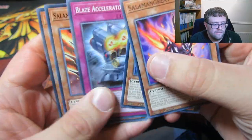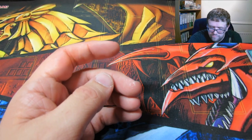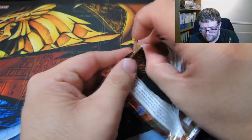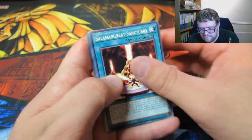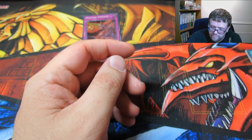Salamangreat Great Gazelle, Blaze Accelerator, Salamangreat Great Jaguar, and Battling Boxer Chef. A Secret Rare would be good, or a quarter century. Volcanic Immersion for our first Super Rare of the box.